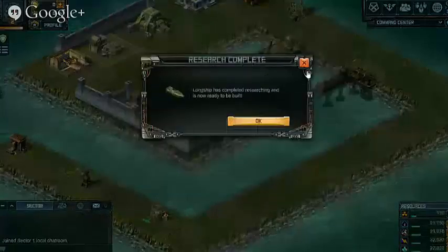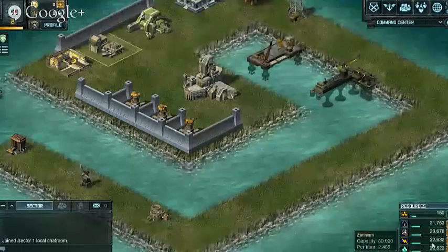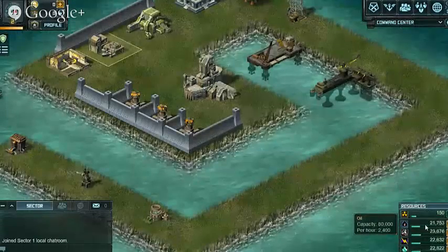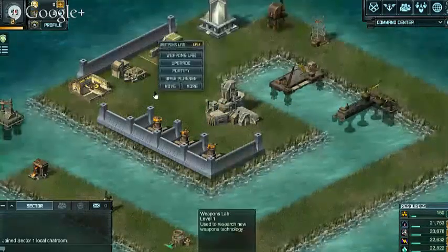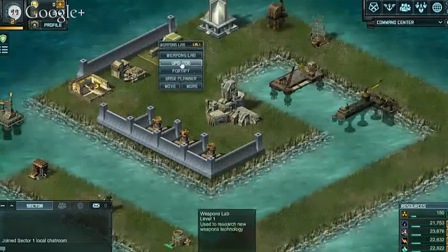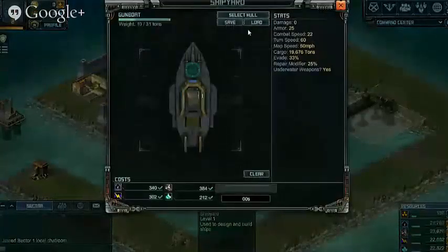In doing all of that, our resources have gone down pretty quickly. We started off on 60,000 and we're already down to 20,000 each. The best thing we should probably do is build some small ships and maybe get some resources before we run out completely.